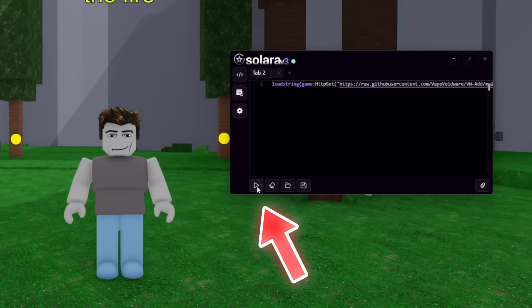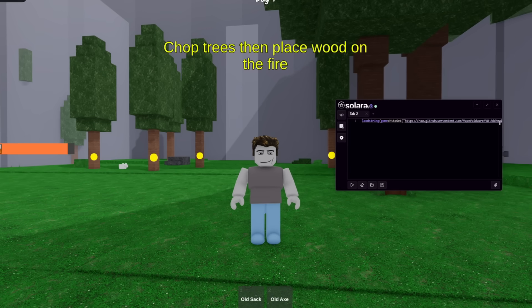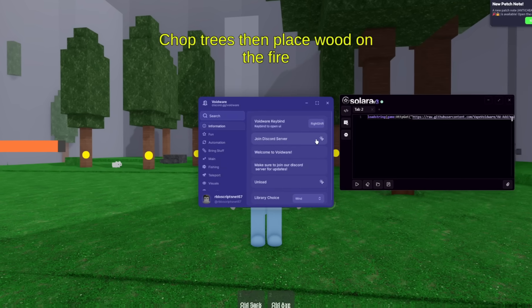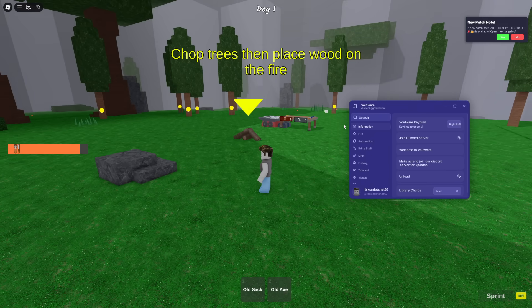Once it's green you can click this button in the bottom left to execute the script. Let me click that and now give it a couple seconds for the script to load. There we go, the GUI has appeared. Now you can just minimize this and you can exploit.